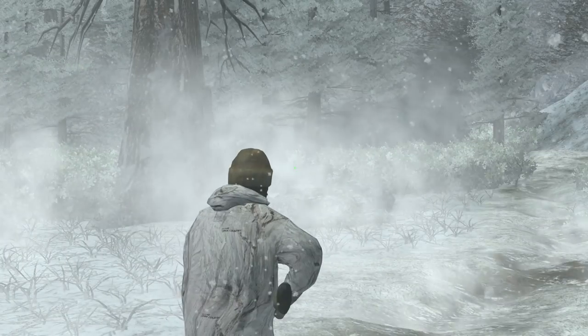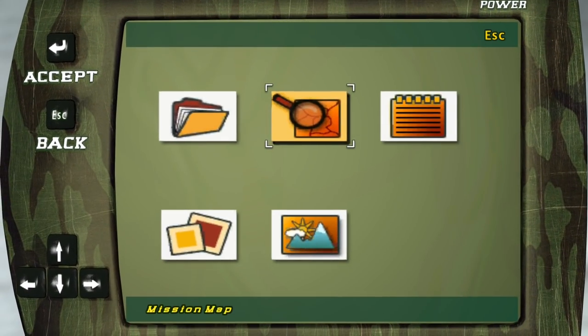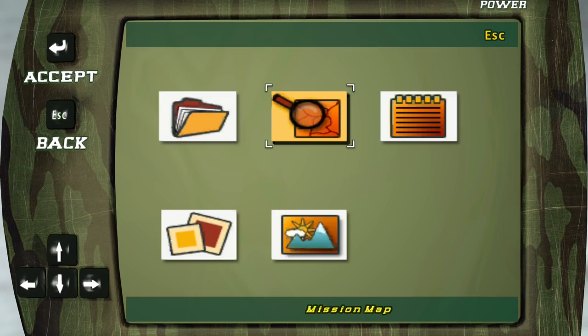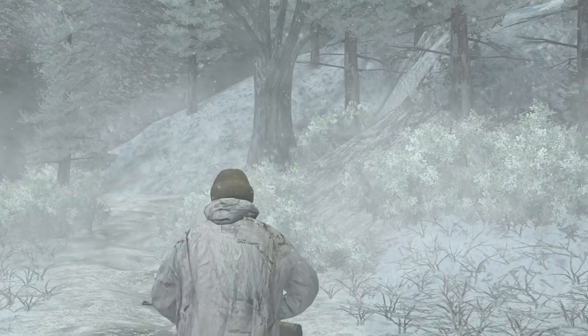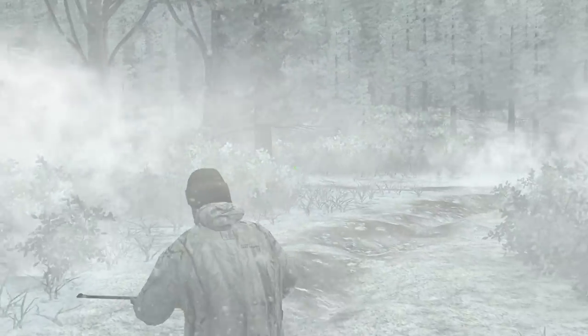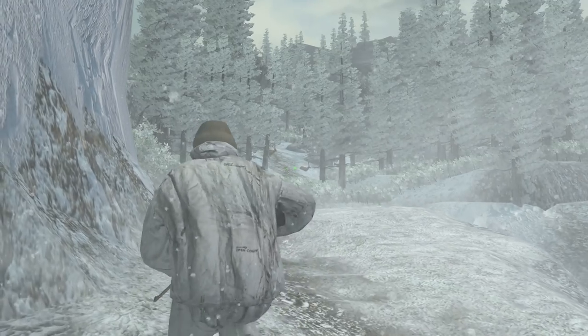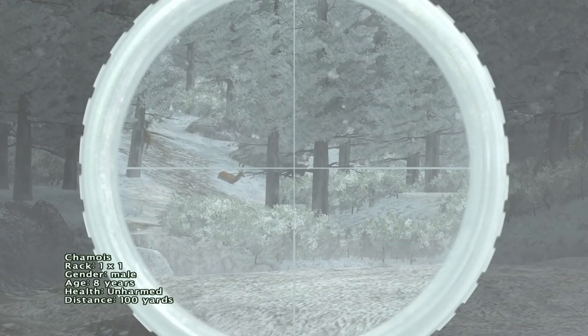Don't think I should leave here yet. Are we too far along the edge? I guess we gotta take out the Chamois and Fallow Deer first before we can go anywhere. There we go — there are a couple Fallow Deer. And that's a Chamois too. Wow, that actually looks really good. I like the way that Chamois looks.